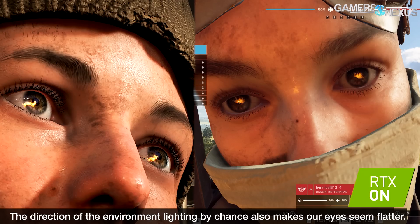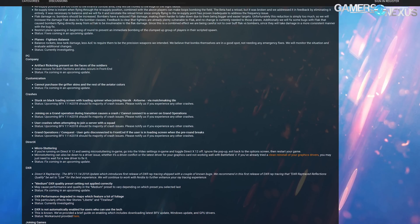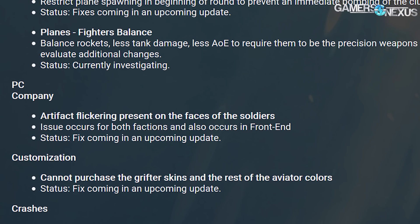It speaks to the level of quality being maintained throughout that demonstration. But we're also seeing a whole lot of some kind of visual artifacting, and DICE has actually acknowledged this in their bug release notes. We're seeing the artifacting primarily around the cheekbone and on the bridge of the nose. They're patching it — artifacting on the face with RTX on — as an upcoming fix.